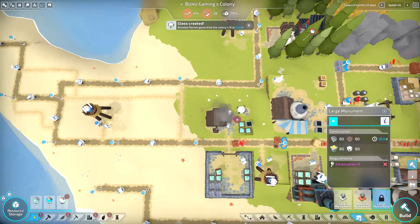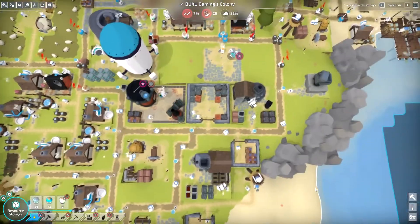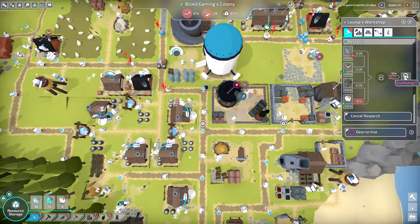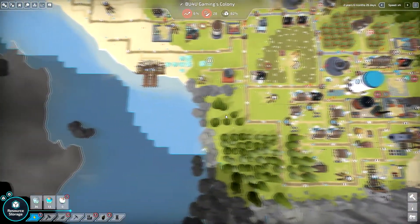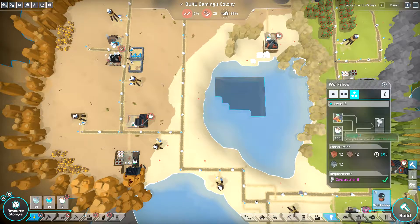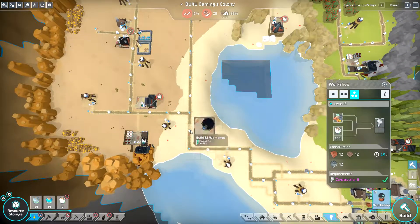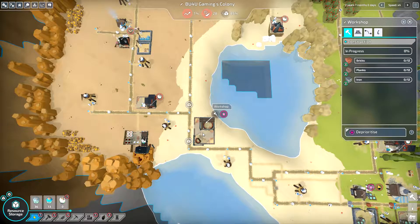Blowbot has generated colonies' first glass — nice! We still need the construction tree though before we can get anywhere. We're not really getting anything here. What are we researching? Scaffolding tree — which we need to finish. We need energy, we need steel for this. We also need the books. I'm kind of thinking what if we build an extra workshop somewhere just trying to solve this situation. Can't build — L1 tile occupied. I kind of want an L3. We need energy. Should be able to build all of this now if we kind of build it out somewhere so it would be easier to get some stuff there. Let's prioritize. We need iron, we need planks, we need bricks.